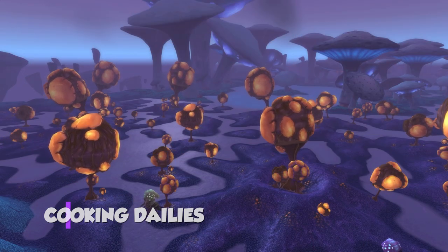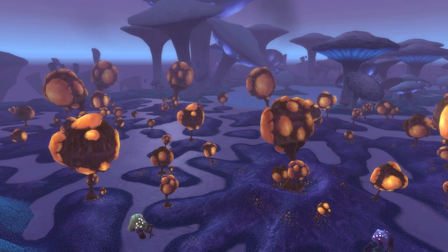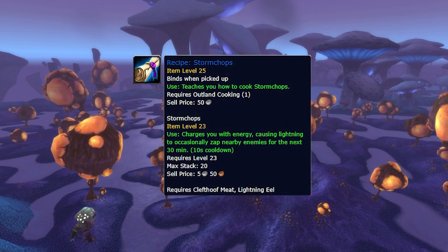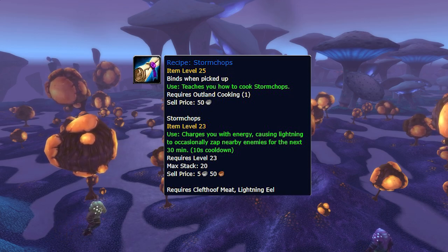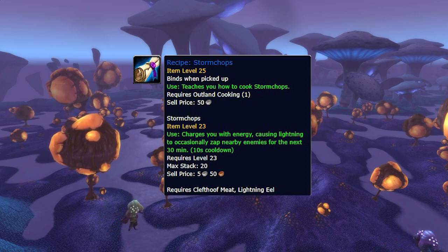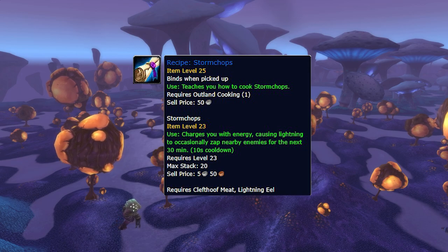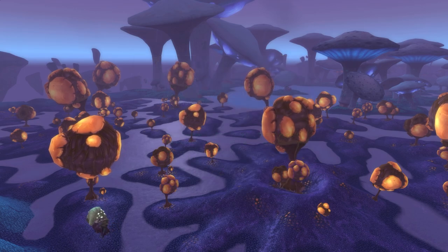Another source of gold is the recipes obtained from the cooking daily quests. The ones we're going to look at for gold-making purposes are Stormchops, Kibler's Bits, and Captain Rumsey's Lager. Stormchops are unique in that they give you a chance to fire off a lightning bolt at the enemy and can proc many times in a row. This is super useful for AoE farming classes such as prot paladins. These are made with Clefthoof Meat from Nagrand and Lightning Eels which can be fished from high-level Classic zones such as Eastern Plaguelands and outside of Karazhan.